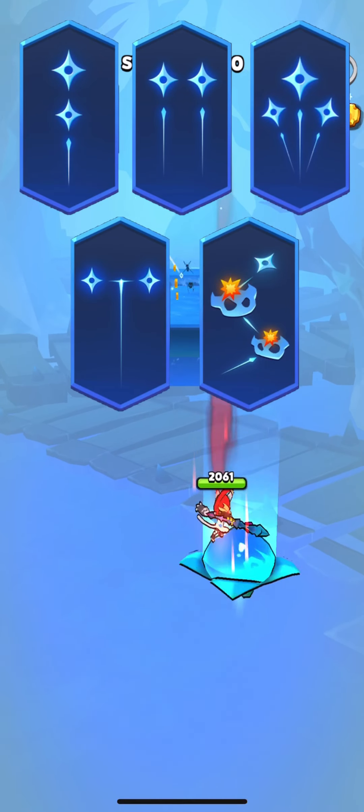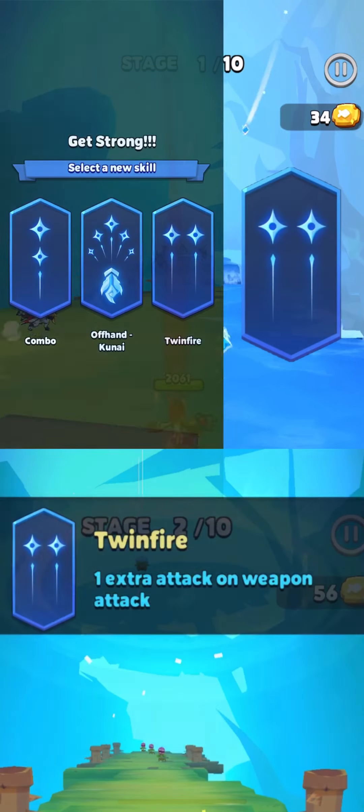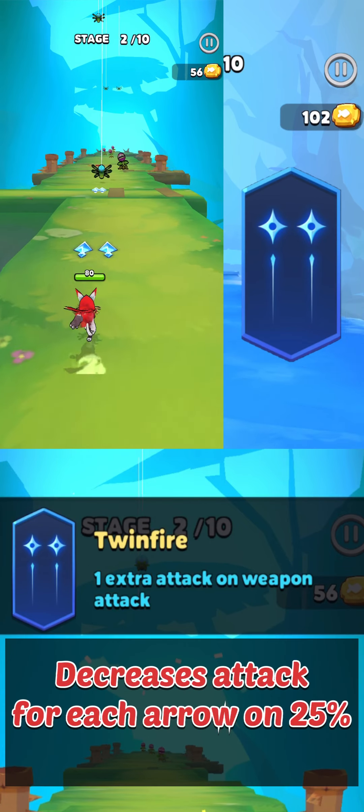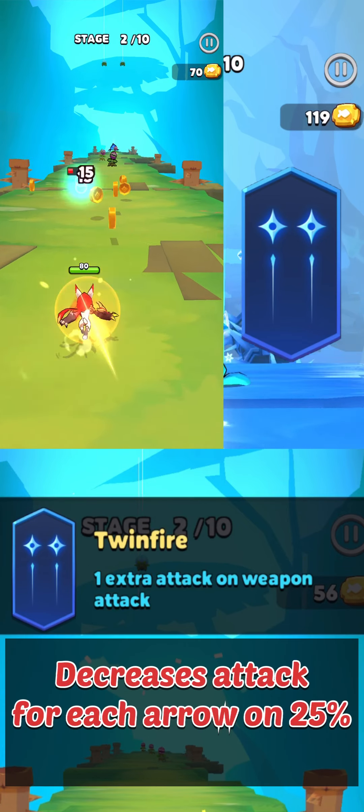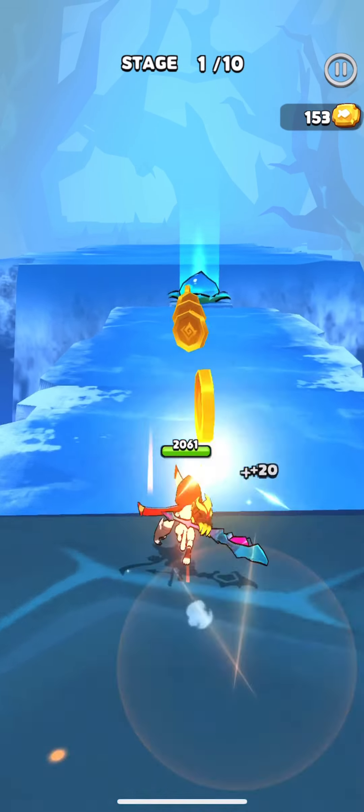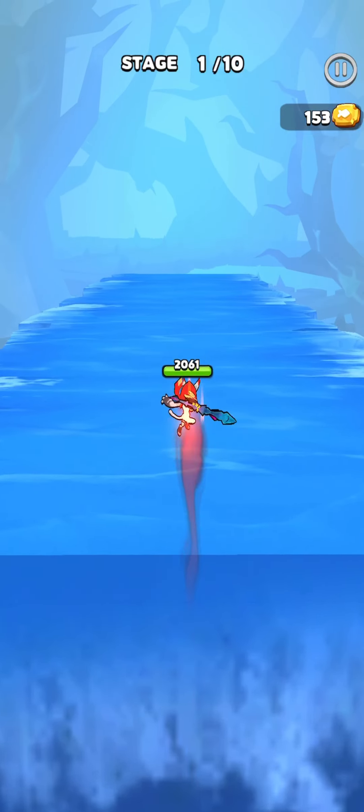The first group of skills increases the number of your attacks. The Twinfire skill gives one extra attack on weapon attack, but not all of you know that this skill decreases your attack for all attacks by 25%. So if one Twinfire in most cases increases your attack, then two Twinfires will decrease it.